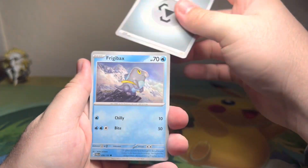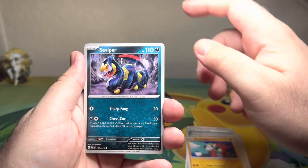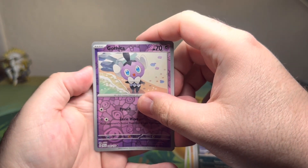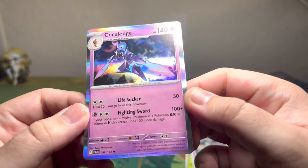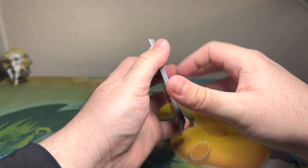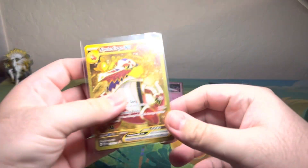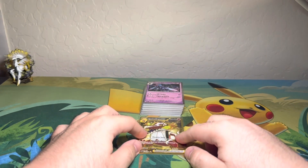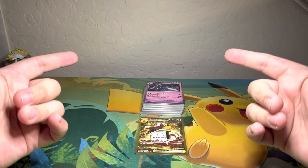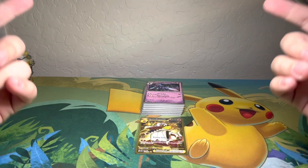Got basic Metal Energy, Frigibax, Nacli, Nimble Shrinks, Psymeon, Seviper, Corvinite — love that Pokémon — Murkrow, Gothita, and a Ceruledge hollow for our rare. You know what, I'll take it because it's a new hit! So there we have it — only one hit but what a hit: Skeledirge EX Gold! I hope you enjoyed it and found it entertaining. As always, thanks for watching and enjoy the rest of your morning, day, evening, or night, wherever you are in the whole wide world.